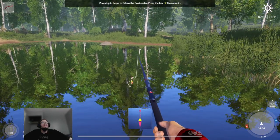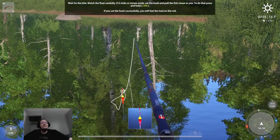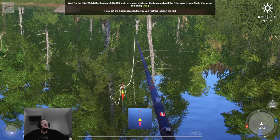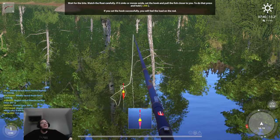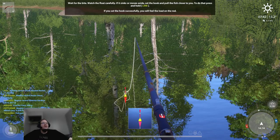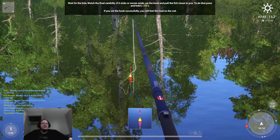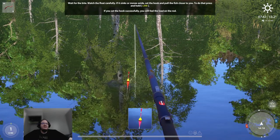Zooming in helps you follow the float easier — press the Z key to zoom. Wait for the bite; watch the float carefully. If it sinks or moves aside, set the hook and pull the fish closer to you. To do that, press and hold the left mouse button. If you set the hook successfully, you will feel the load on the rod. We're just watching the image and also the float. If it sinks, we've got a fish on — hold the left mouse button as instructed to set the hook.